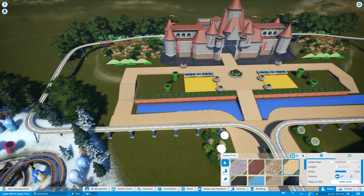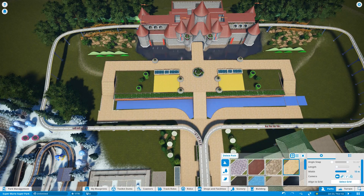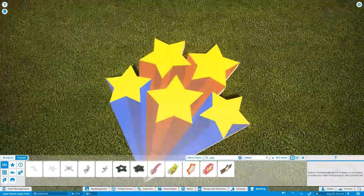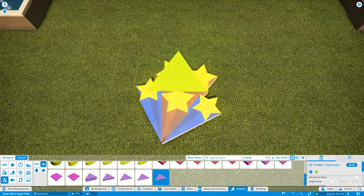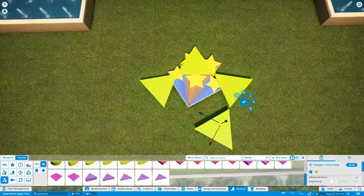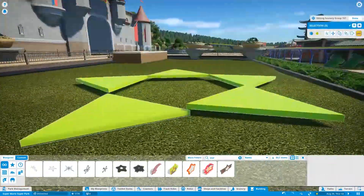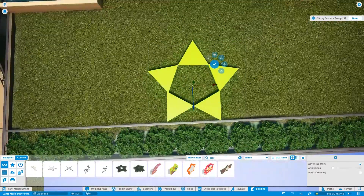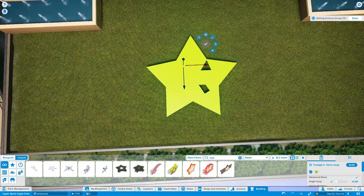especially with the Seven Dwarfs Mine Cart ride where they were able to do projection mapping on the inside of the puppets to give them more 2D animation-like features. They kind of did that a little bit with the Buzz Lightyear animatronic — Buzz Lightyear Space Ranger Blast, you know — the one where you actually shoot things with a little blaster and move the car around with a little joystick. Anyway, they did projection mapping on the inside of that Buzz Lightyear. It doesn't look as good, doesn't sell the look very well, but they've definitely gotten better at that.